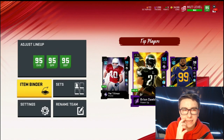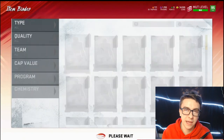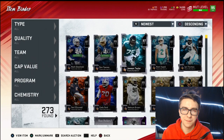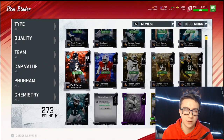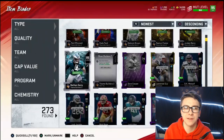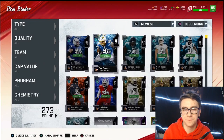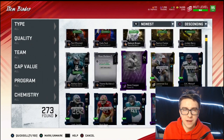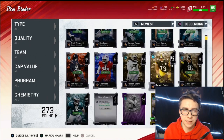Let's go over to the item binder and see exactly how much we made. We had 28,000 training going in, and now we're at 18,000 — so we lost about 10,000 training, which is around 50k coins. That's fine by me. Maybe we'll quick sell these guys and do it again.